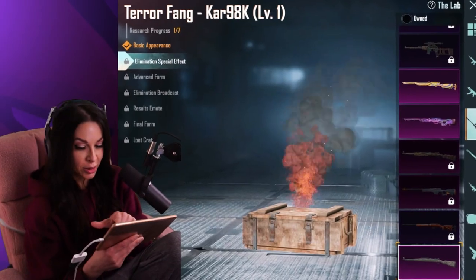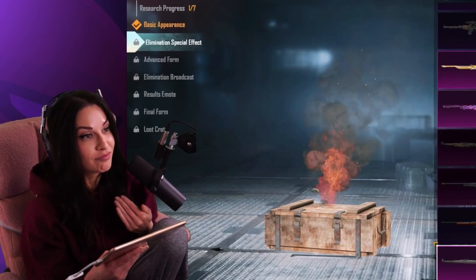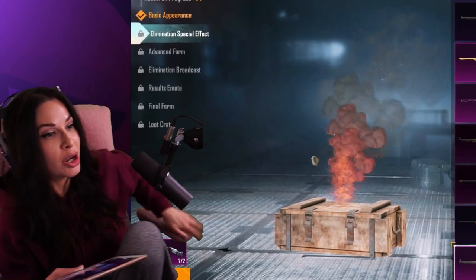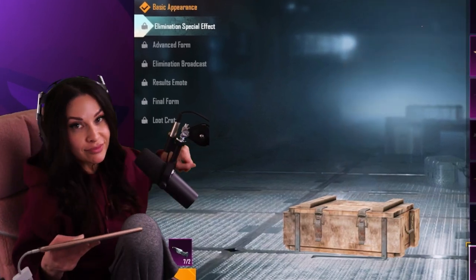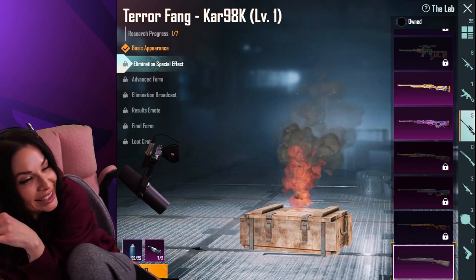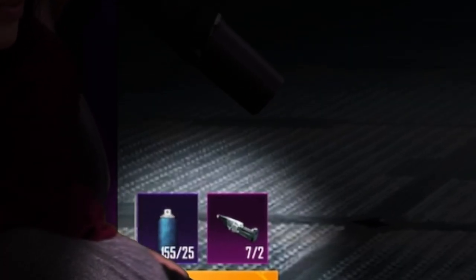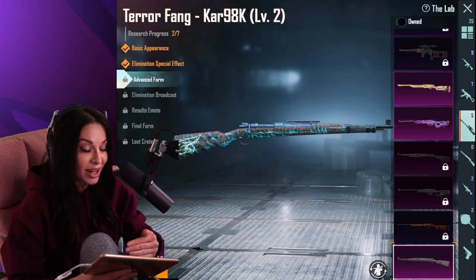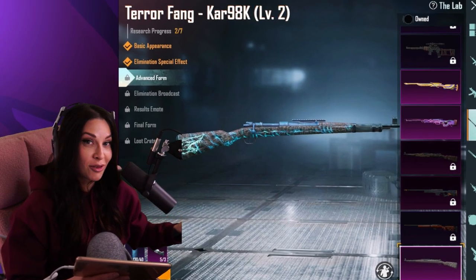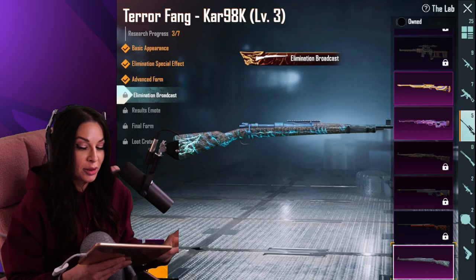We can do elimination. I have seven materials — nobody can see how many. Oh shoot, seven materials. How much paint do you have? You have 155 paint and seven materials. Let's see how far that takes us — we're going for Advanced form, we have enough for Advanced.